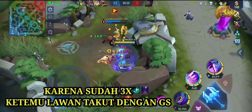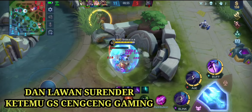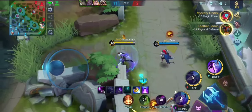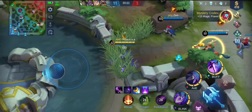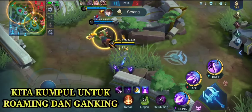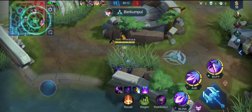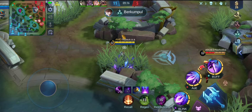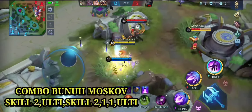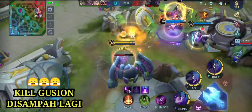Di sini saya jelaskan tentang pasif Gusion yaitu: bila kita menggunakan skill kemudian basic attack, maka akan memulihkan HP yang setara dengan 80% dari damage yang diberikan. Misalkan sobat suriken memberikan damage kepada musuh sebesar 100 damage - kita akan mendapatkan 80% dari 100 damage tersebut untuk dijadikan sebagai spell vamp. Kita melihat Kufra-nya, kita langsung skill 2, ulti, skill 2, skill 1, skill 1, dan akhirnya mati.